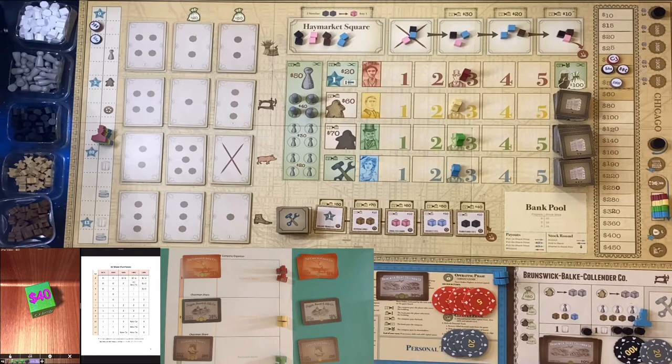Each AI player has their chairman share. All the remaining shares are available over here. At the end of the game, any shares that haven't been purchased by another player are awarded to the player who owns the chairman shares. So if Crackerjack at the end of the game still has 60% of its shares unpurchased, they go into the red player's treasury and inflate their score significantly. We need to keep on top of the AI players' company ownership and buy shares from those companies as often as is sensible.